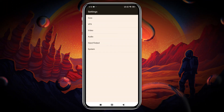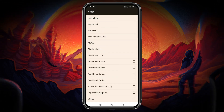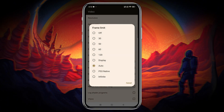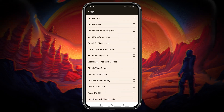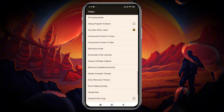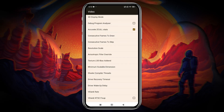Now the most anticipated feature is the video settings. For best performance, select the lowest video resolution and set the aspect ratio to 16:9. Keep the frame rate level on Auto. Unfortunately, the API Settings option is currently missing. Also, make sure to enable the Stretch to Display option. Set the resolution scale to 100%, and you can increase it later depending on your device's performance.